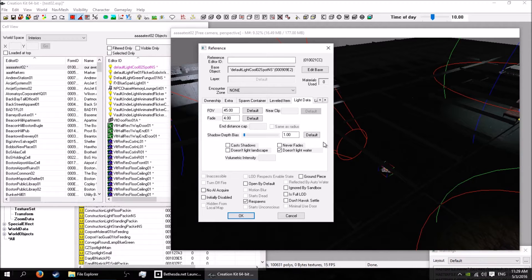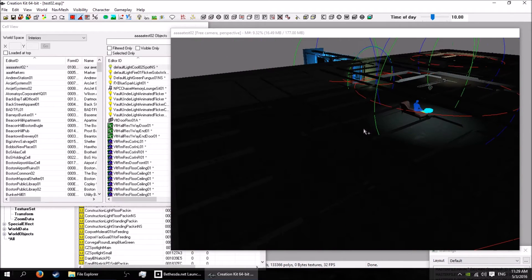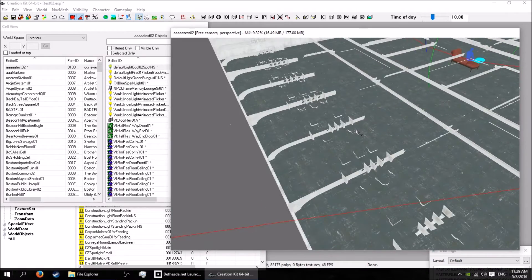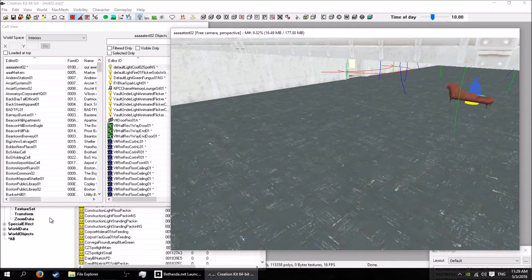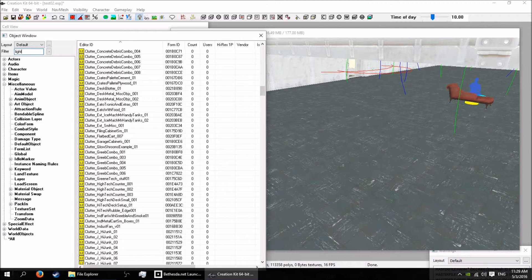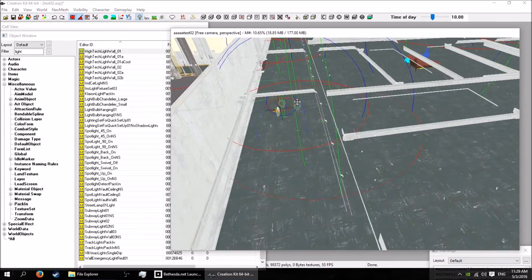Another thing I wanted to show you is pack-ins. All these lights are just light markers without a model. If it's doing the beeping thing just click on the render window and it'll stop. Hit your A button again. Pack-ins are great little tools — you can just drop in pre-made ones, like a light, and it's already there with all the bits included.